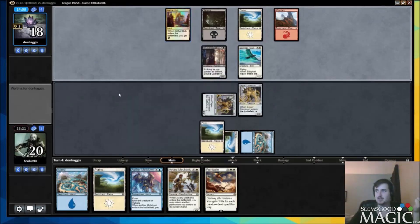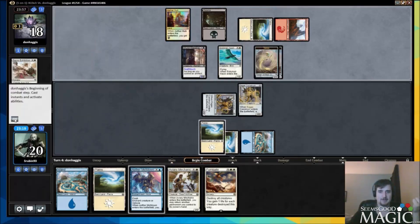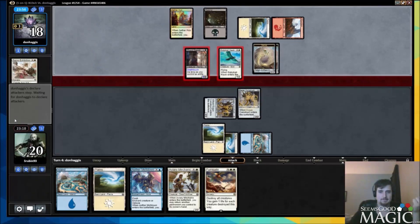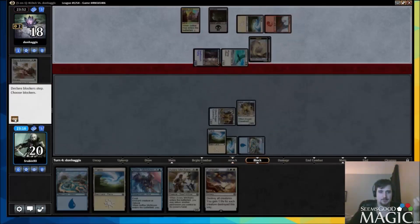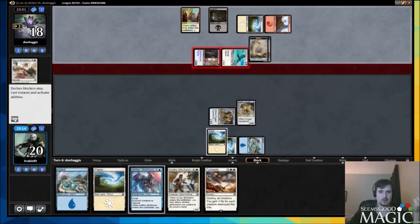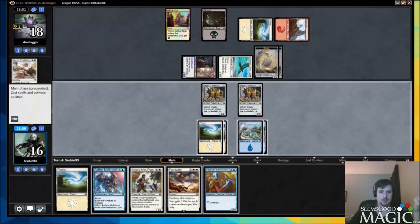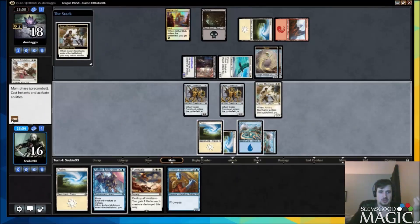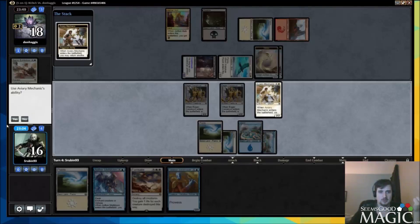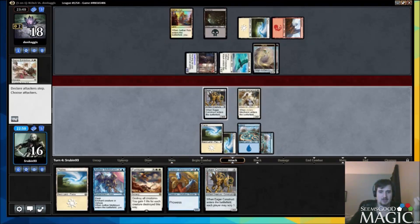Sweet foil Aether Hub — worth like a ticket or two, might have been someone in our pod. Fumigate is going to get them, that is for sure. If he doesn't fly we're obviously blocking, if he flies we can't block. Next turn our plan is mechanic bouncing a construct and then having Aether Meltdown up.